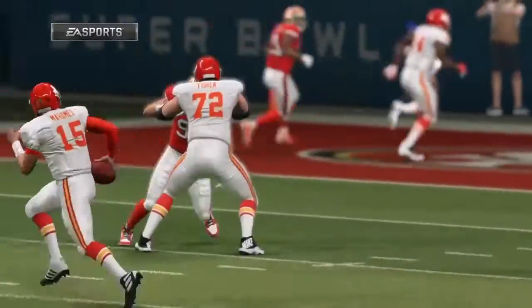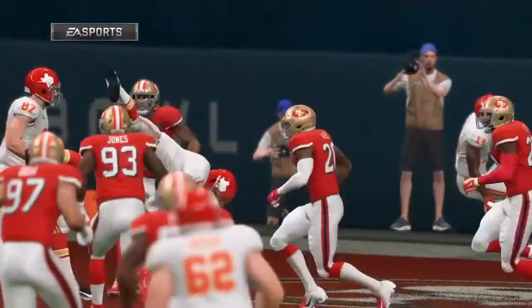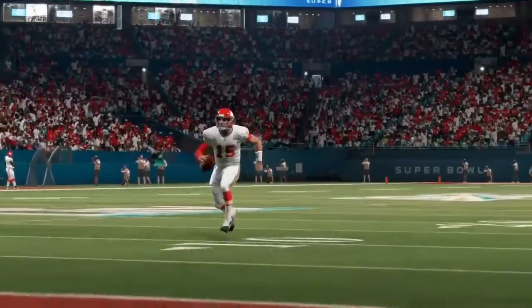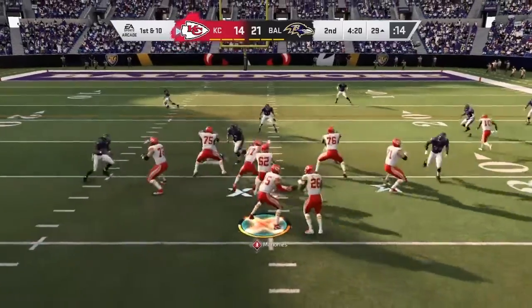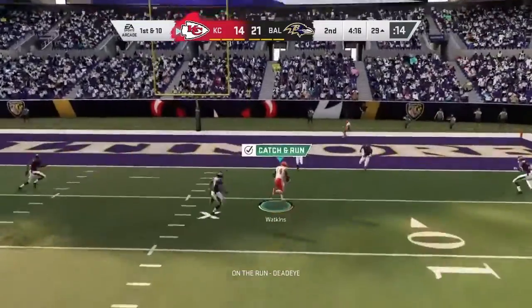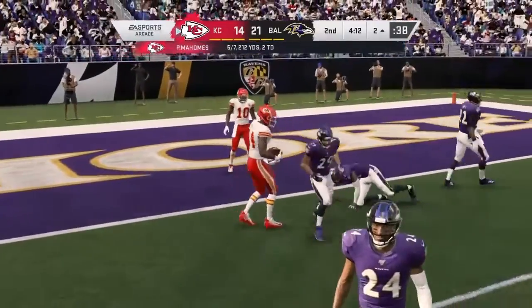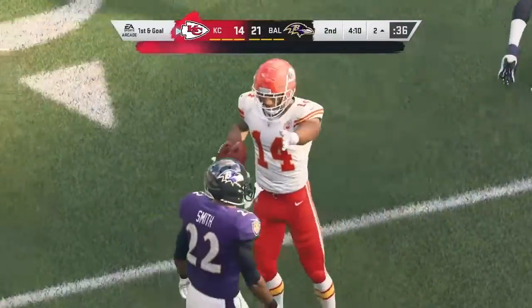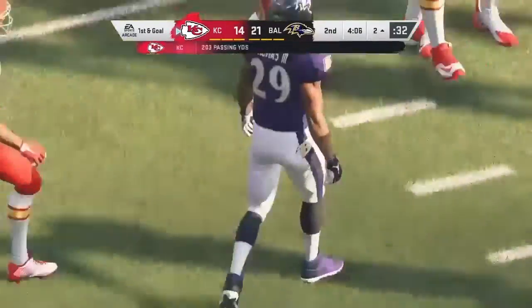He hit him earlier in this first quarter with his arm, now he does it with his legs. Right now he's one of those stat stuffers you see on the basketball court — points, rebounds, assists. They go play action, now Mahomes, he'll buy some time right — this is caught — Watkins! And they are able to stop him, but he does take it all the way to the two. That'll be marked as a 27-yard pickup.